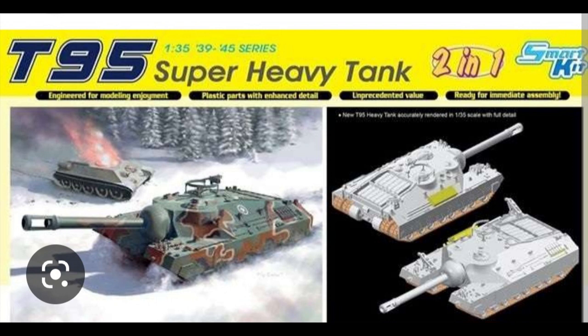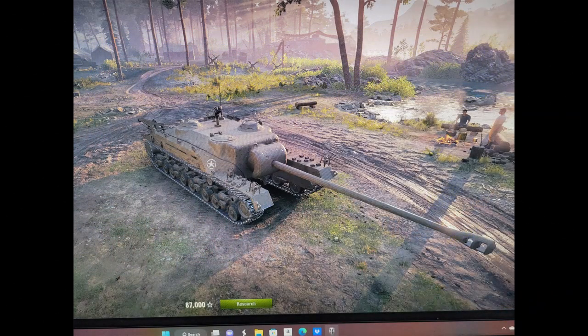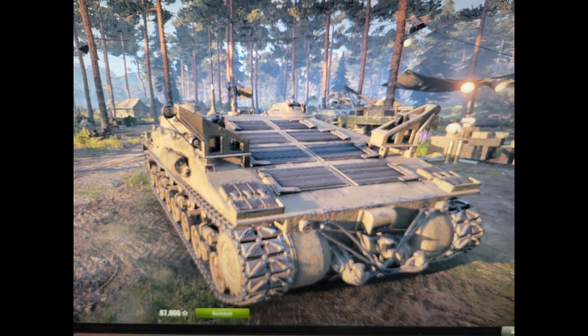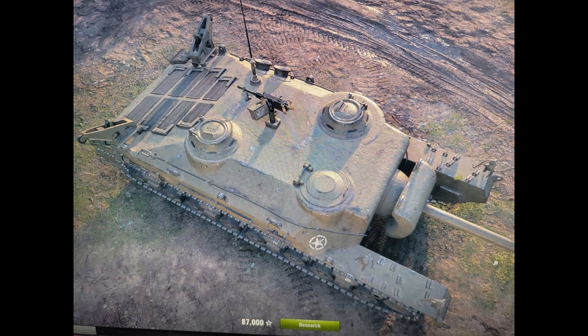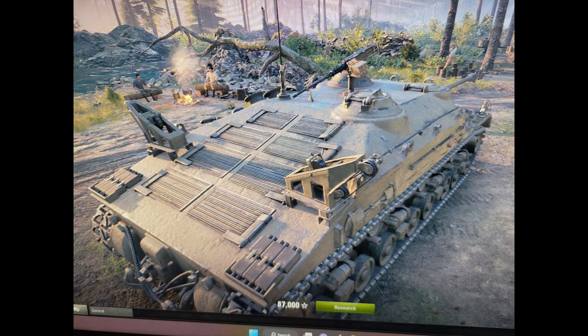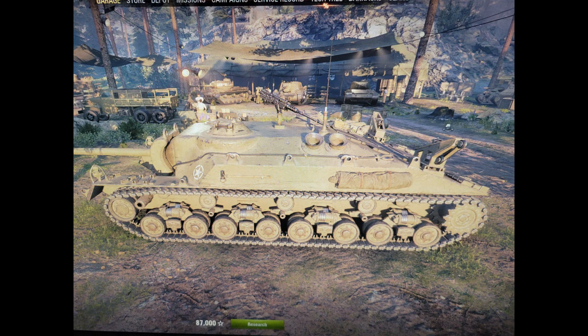I decided I wanted to build a fantasy version — what if we had gone on to Japan and needed it in Operation Olympic? Dragon came out with the T95 Super Heavy Tank kit, with the main difference being the 155 millimeter gun. In World of Tanks, the T28 is missing the two outboard tracks that weigh 15 tons apiece, making it a 60-ton tank. I want the 155 millimeter gun — if you're going to bust bunkers on the Japanese mainland, that's the gun to have.